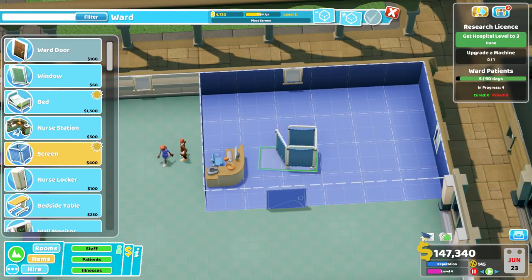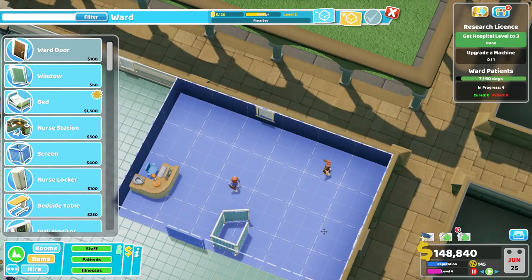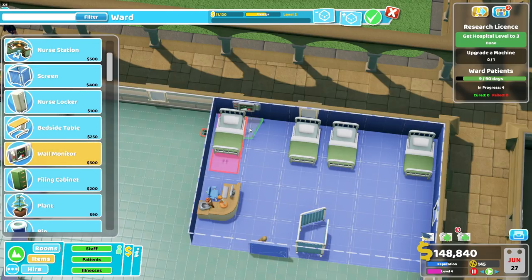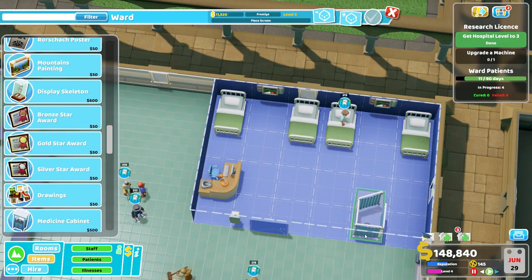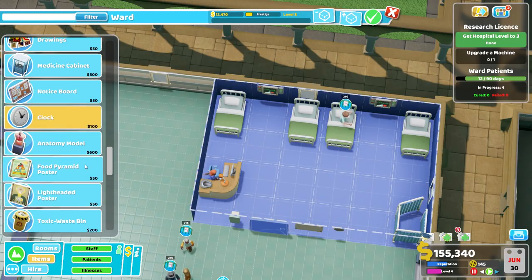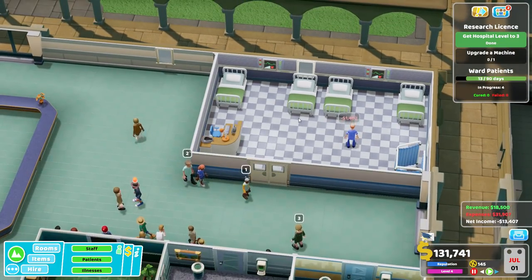Let's put the screen over here - hang on everybody, look at that! Get a quick screenshot. Let's slow this down so we can actually get the thing finished. Let's move that over there. A notice board, a clock, and a toxic waste bin. Let us hire a nurse - any nurse will do. There we go, they are heading in.